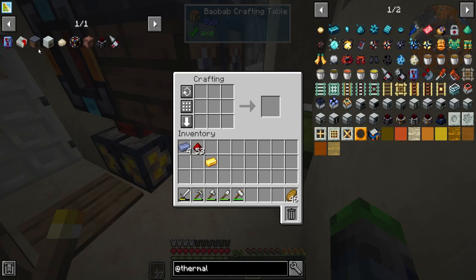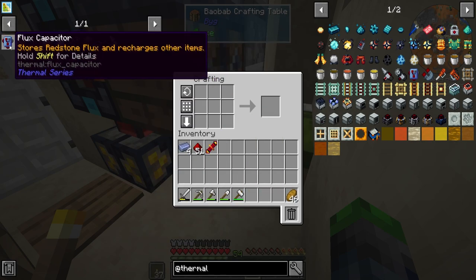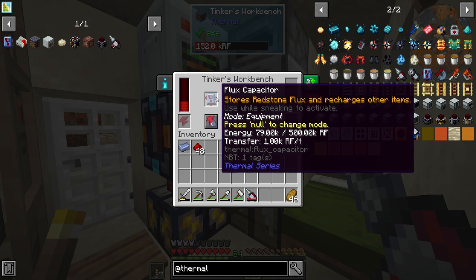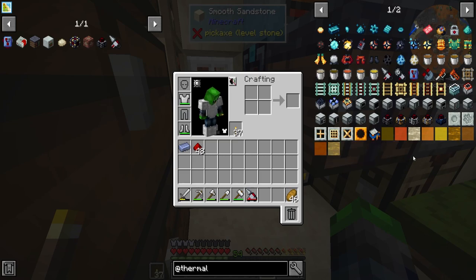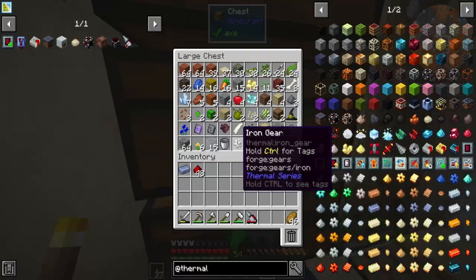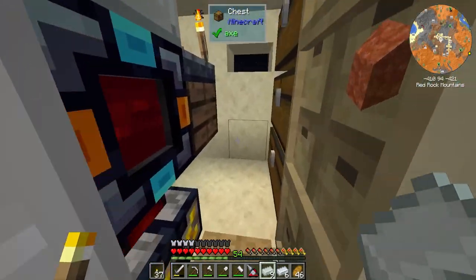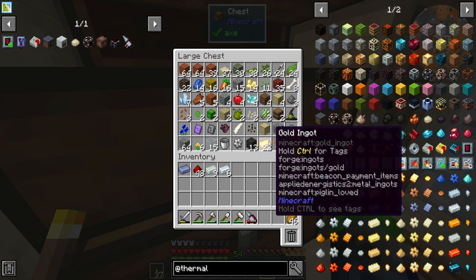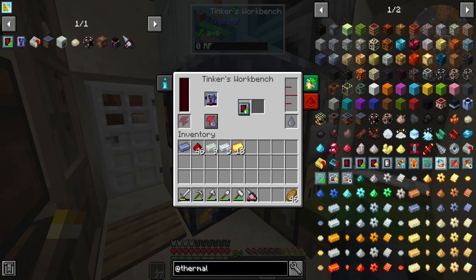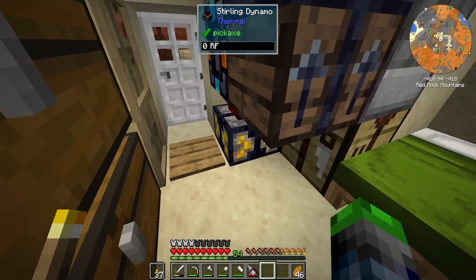Let's go ahead and make the Flux Capacitor — look at that recipe! Three lead, five redstone, and one gold. Super cheap and it does amazing things — it holds 500,000 RF. We can also upgrade it with two different augmentations. The one we want is the Stabilized RF Coil, which takes a little silver. We still have some, plus some gold, and that's all we need.